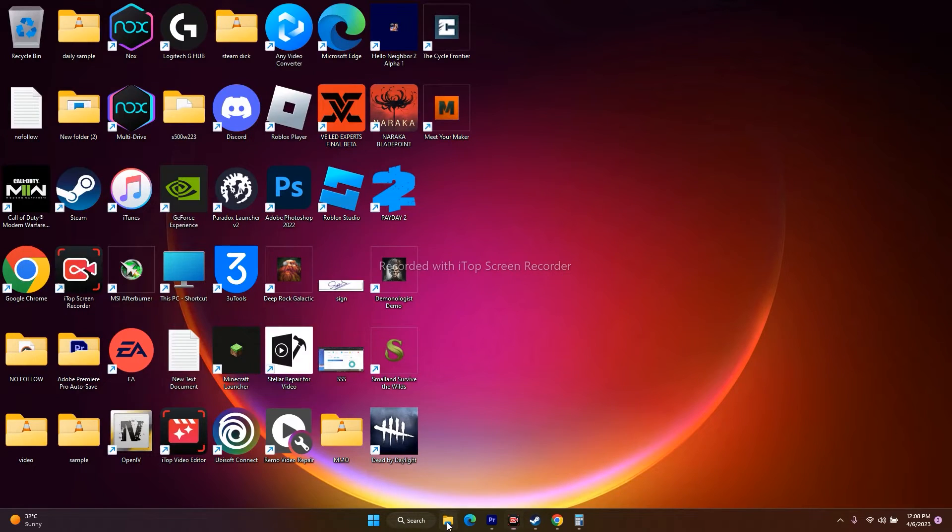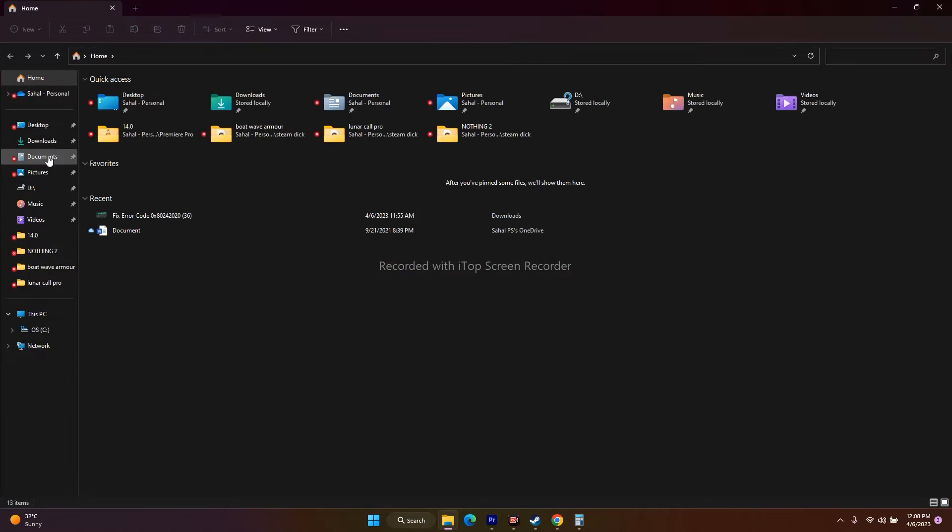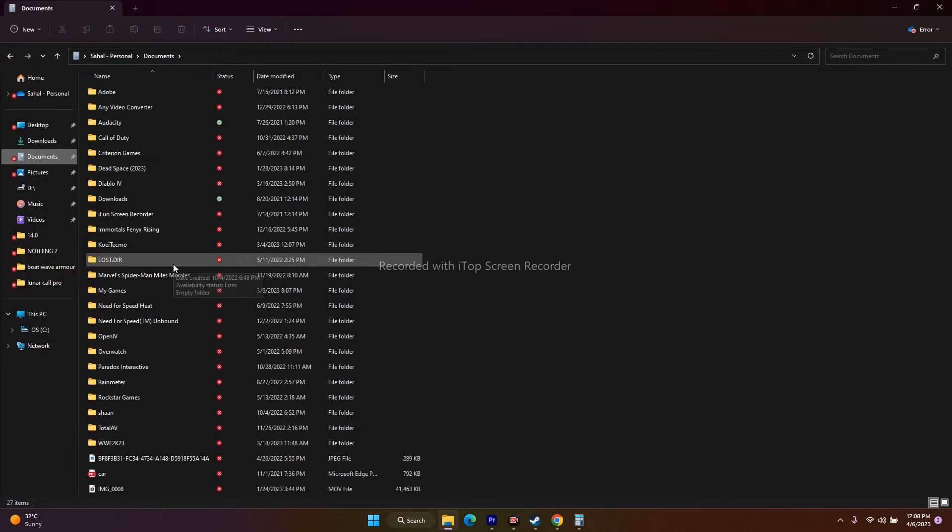The next step is to delete the saved game files. Go to File Explorer, go to Documents, and if you find any folder related to the game, delete it. You will lose all your progression, but this has worked for many users, so you can try this out as well.